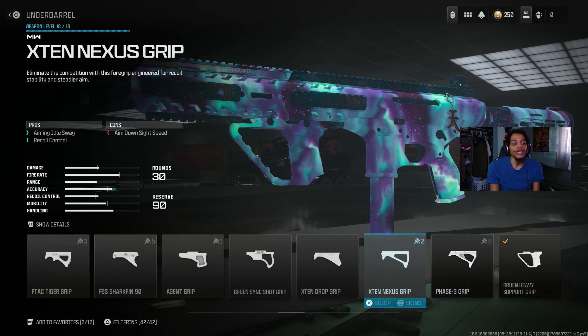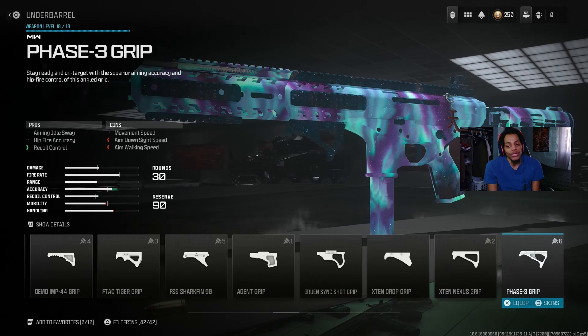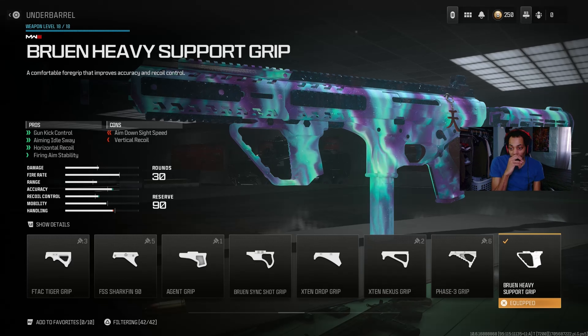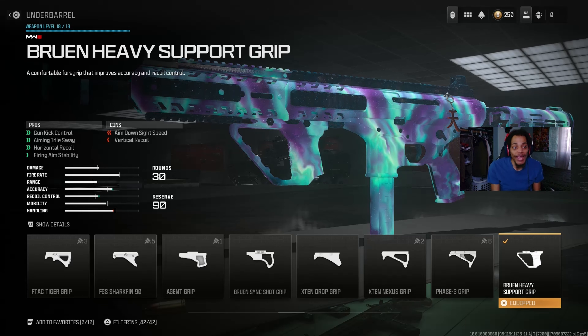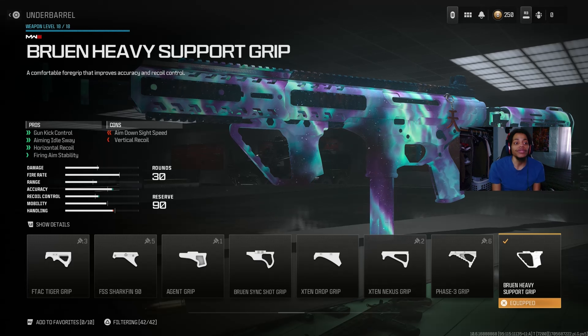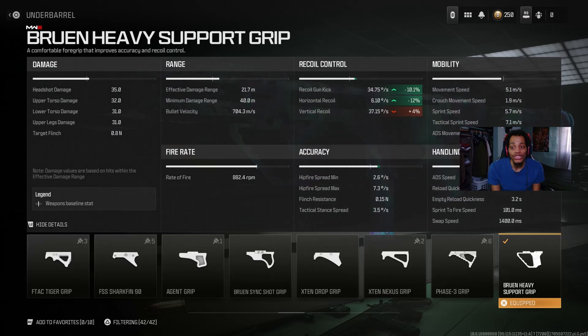For the underbarrel, we got the Bruen Heavy Support Grip — the best underbarrel everybody uses. On the pros, we got gun control, aim idle sway, horizontal recoil control, and a little fire stability. It does throw off that vertical recoil by about plus 4% and ads speed a bit, but it gets the job done. Try it out.